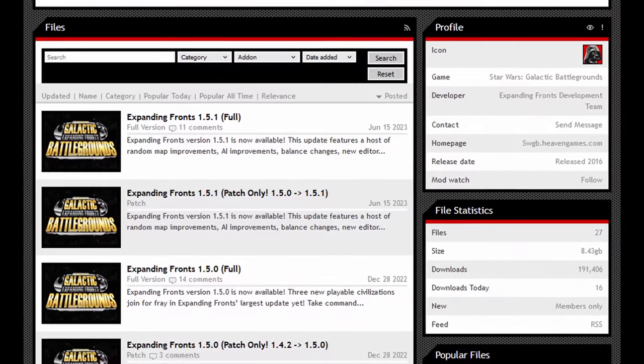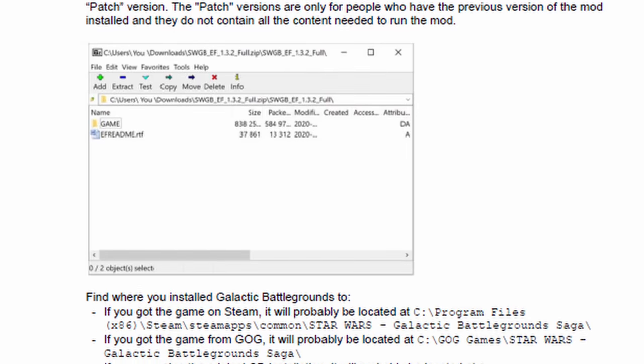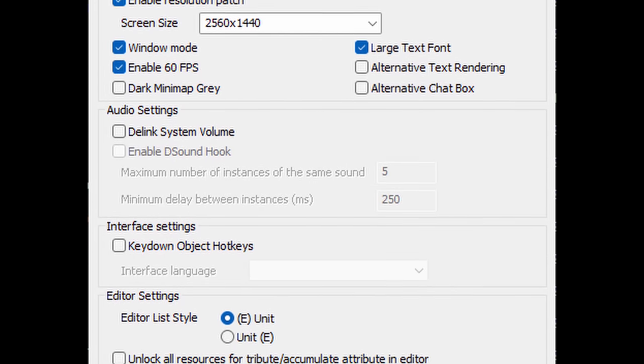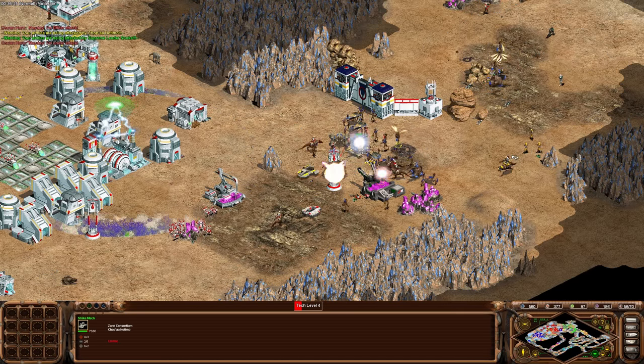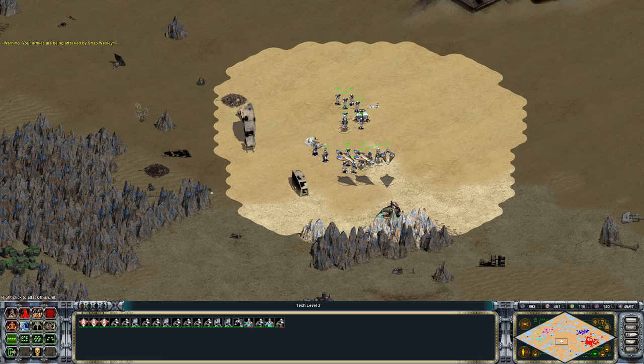All you need to do is download the latest full version from ModDB, copy some files, and run the game via the new included exe. Once done, you can customize settings via the new launcher, such as resolution and whether you want to change the frame rate to 60 — and you absolutely do, by the way. Do that, and then you're off to the races.